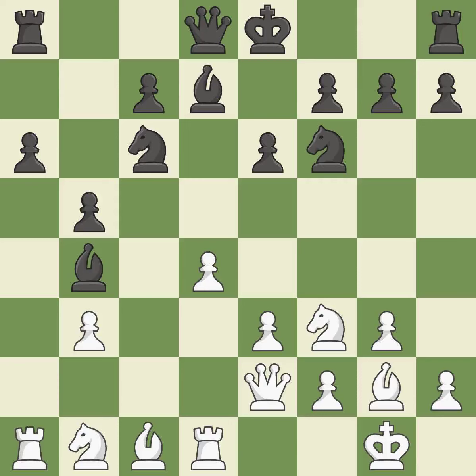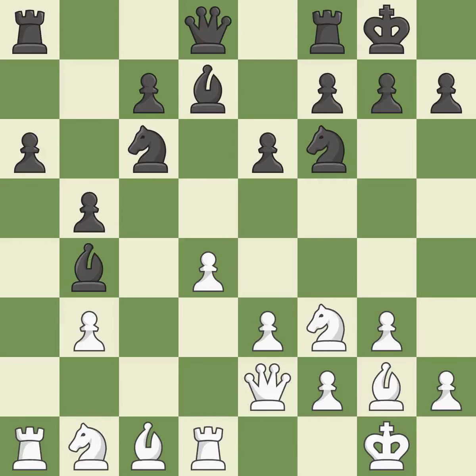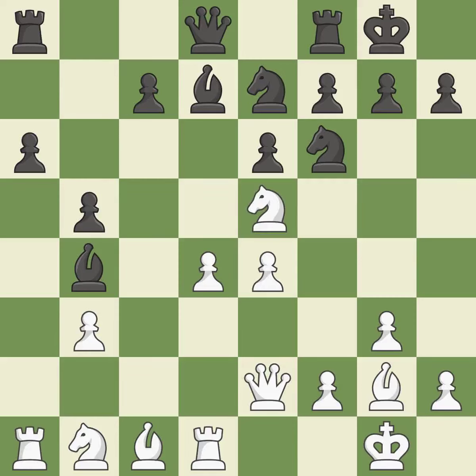Recaptures — it is ideal. Castling gets the king to a safer square out of the center of the board, while also developing a rook. Castling to the same side of the board as the opponent avoids some of the attacking associated with opposite-side castling. This stops the opponent from being able to reveal an attack on a knight — it is best. This is not the best — it is an inaccuracy. That's an unfortunate error; it is a mistake. A very strong play — it is excellent.